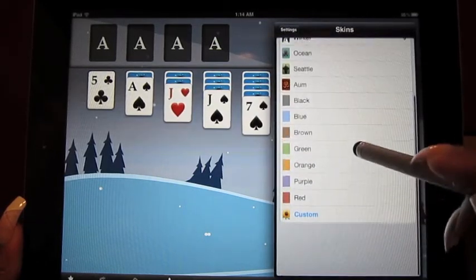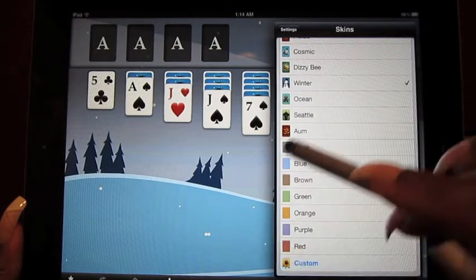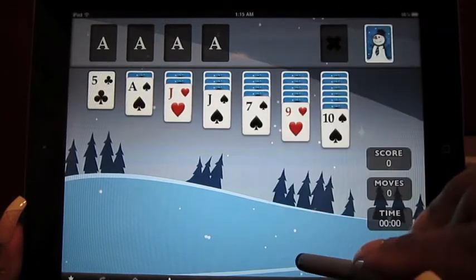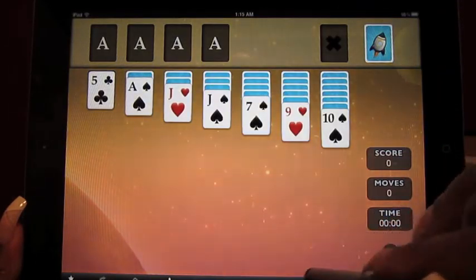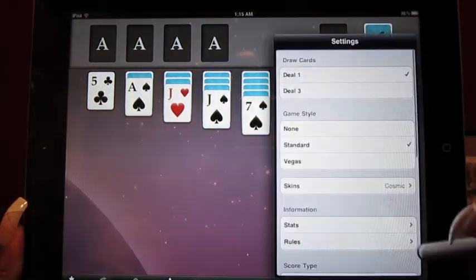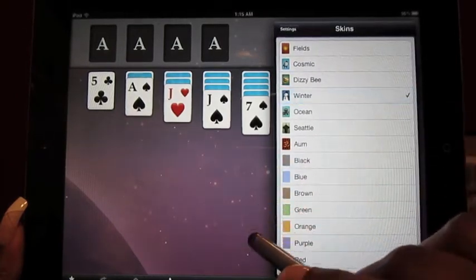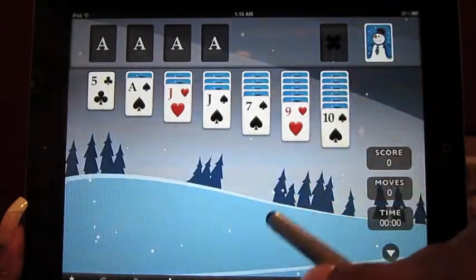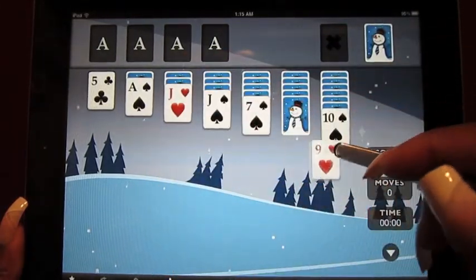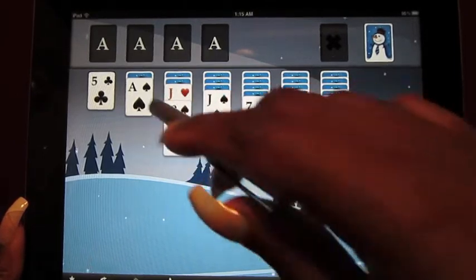There are lots of skins and different colors. You can even make a custom set of cards or background using photos from your photo album. It's easy to change your themes — here's a sun theme where the background changes from day to night and you can see stars falling. It's just crazy cute. It's just like any other game of solitaire — you move the cards over and play.